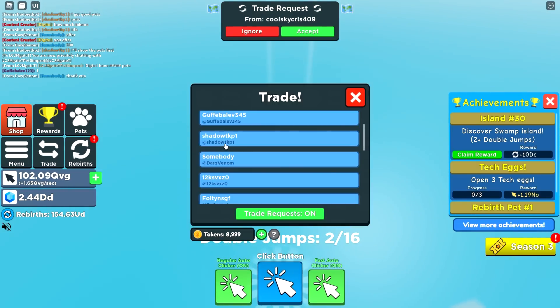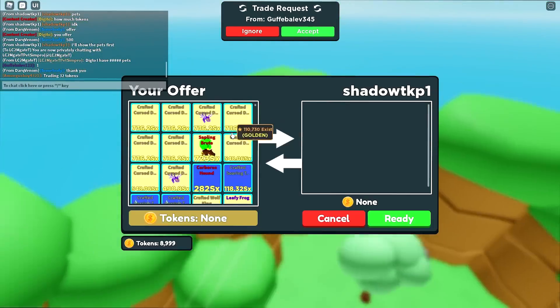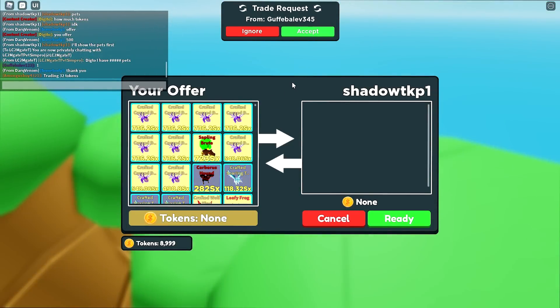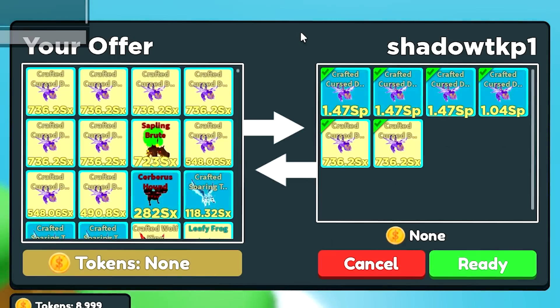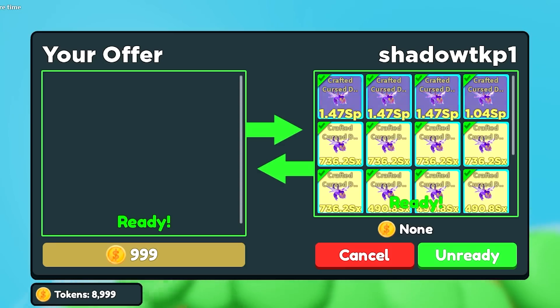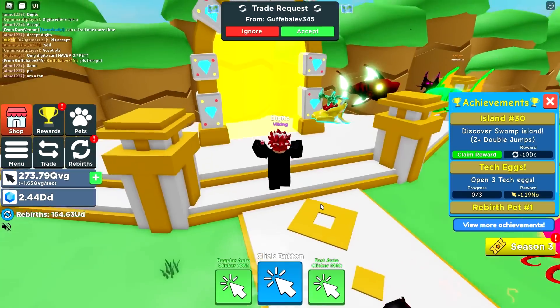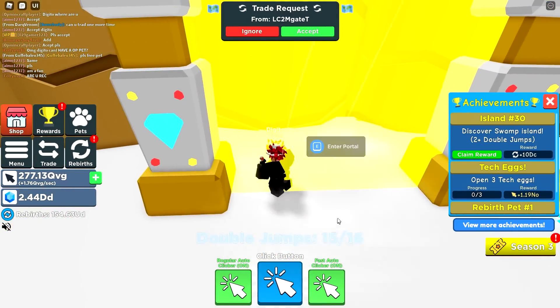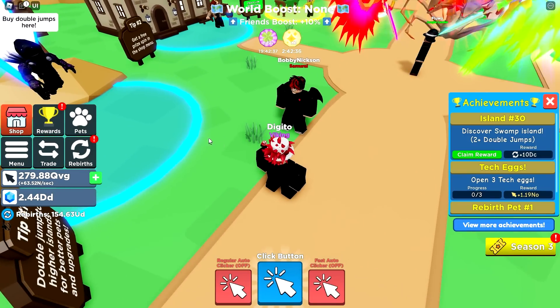Let's trade some more — there's this guy Shadow. Oh my goodness, look at all the tokens I have! This is insane. I'm gonna say how many tokens for your pets — oh my goodness, yes! We definitely want those pets. I got an accepted! Okay, I'm gonna go back to the main world. We got the best pets!